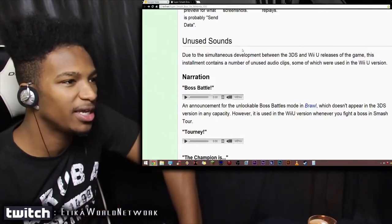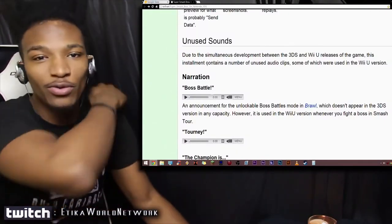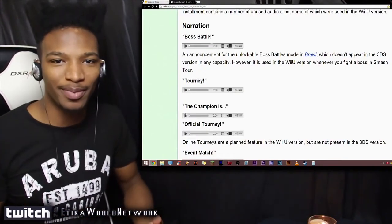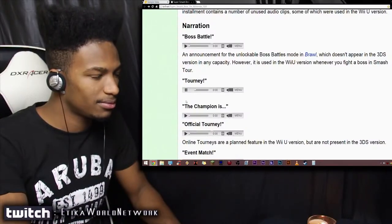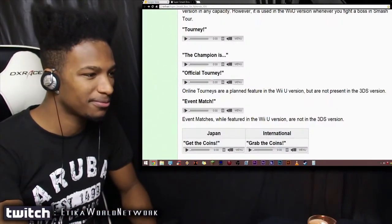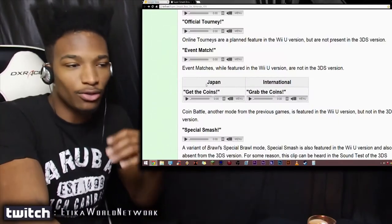And then of course we have unused sounds. Due to the simultaneous development between the 3DS and the Wii U versions of the game, this installment contains a number of unused audio clips, some of which were used in the Wii U version. All the stuff you're about to hear was in the 3DS version before the Wii U even came out. There's a 'Boss Battle' clip — there was no point in Smash 3DS where you had a boss battle other than the Master Core. There's also 'The Champion Is' and 'Official Tourney' — online tourneys are a planned feature for the Wii U version, but they are not present in the 3DS version, so why are these sound clips there? There's also 'Event Match,' 'Get the Coins,' and 'Grab the Coins' — but there is no grab the coins function in the 3DS version.